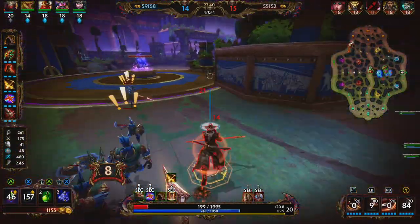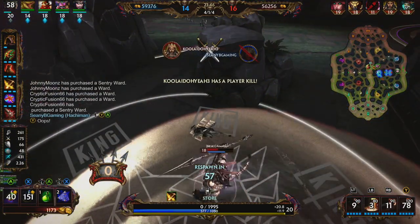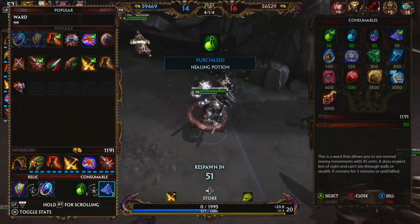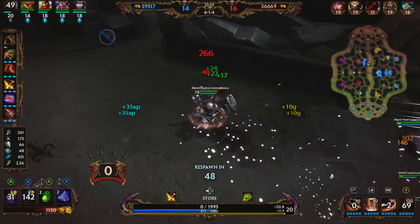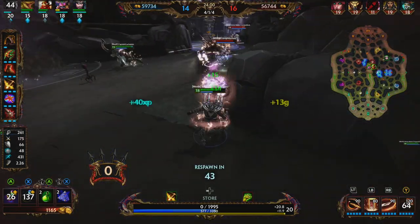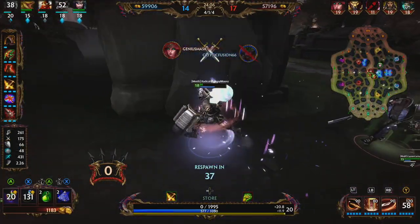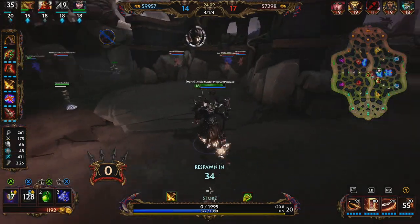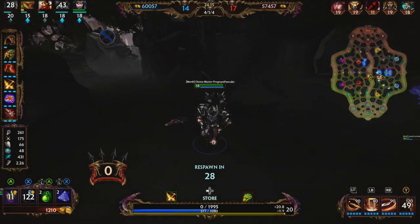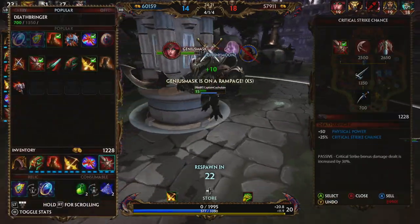We decide to ult. We ult him — he goes back under tower and we're in a terrible spot. Oh hello, Gilgamesh — we're in a lot of trouble now. We wiggle, dash, here goes Persephone, and we go down. We just got really aggressive — there's no reason we should have ulted right there. Anhur has been sitting under tower all game and we wanted to get a pick onto him. Looks bad for our team — we have two down, then three down, and it all started because of us.